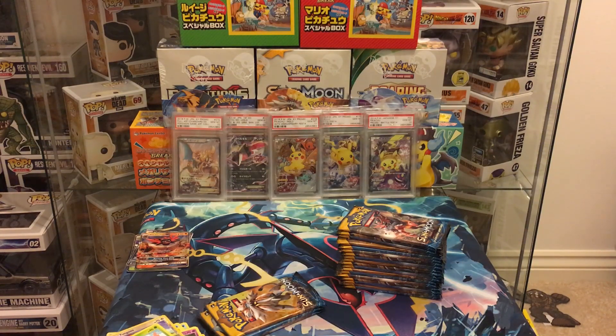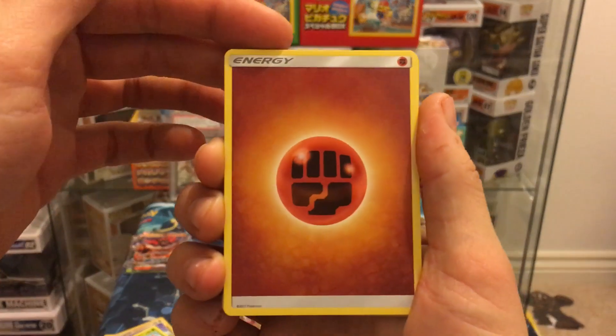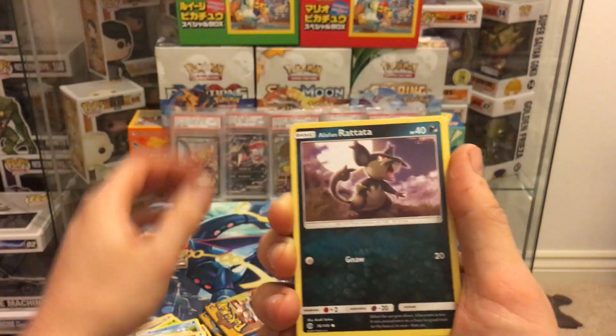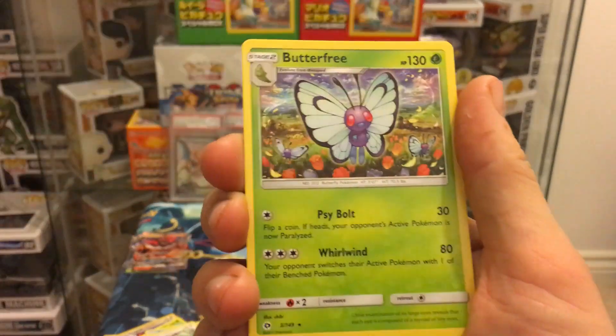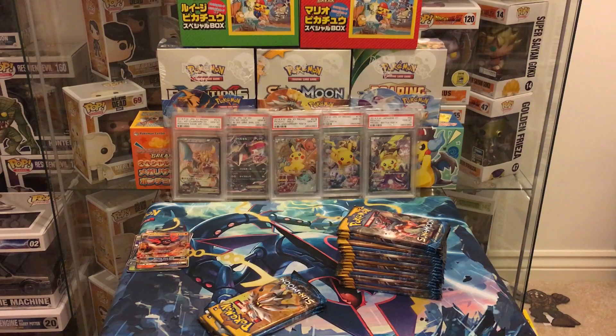I'm impressed with this booster box — I'm keeping one sealed at the back and I'm always worried that that one's going to be the best box ever; probably won't open it for a couple of years. Pack fifteen: Arachna, Spitter, Elima, Makuhita, Snubbull, Alolan Rattata, Sandile, Pikipek reverse, Sandile, and a Butterfree non-holo.